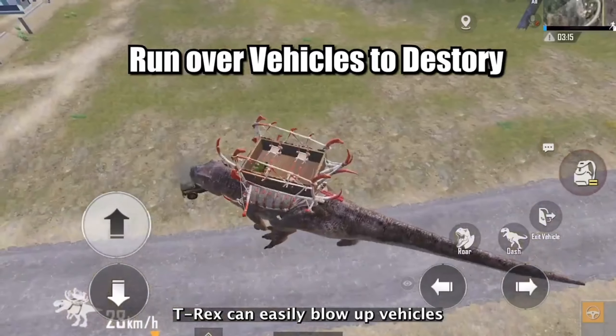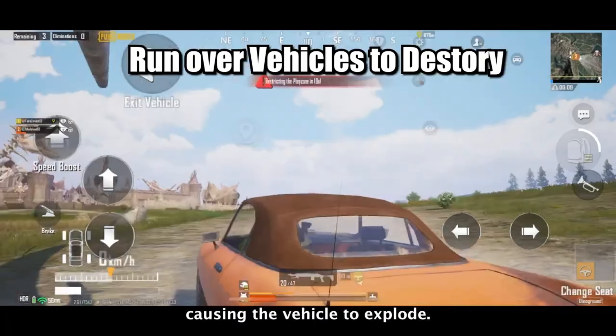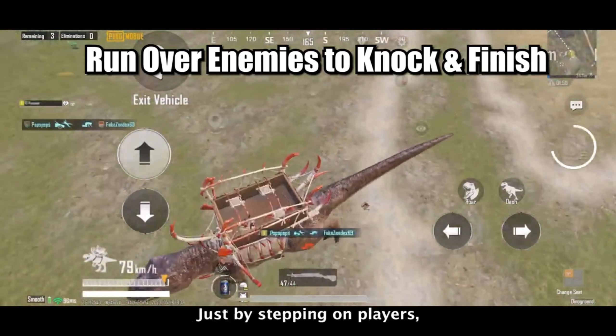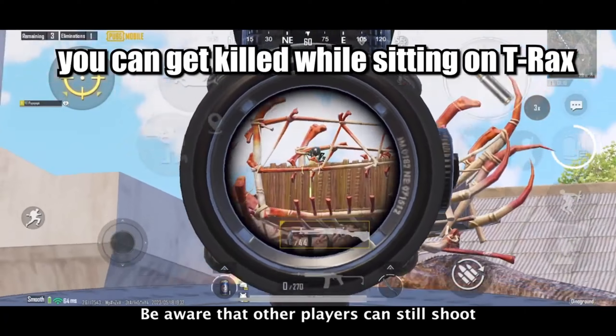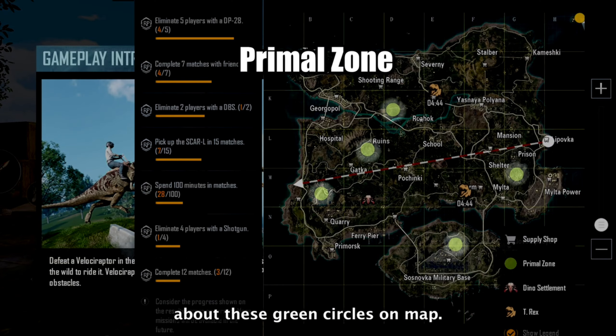The T-Rex can easily blow up vehicles by simply running over them twice, causing the vehicle to explode. The same goes for opponents — just by stepping on players it will be an instant knock or kill. Be aware that other players can still shoot at you when you are riding the T-Rex.